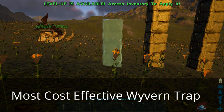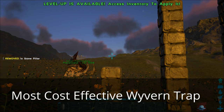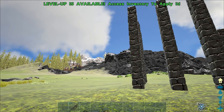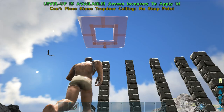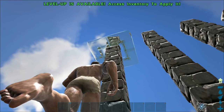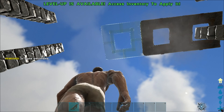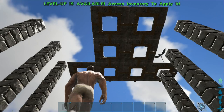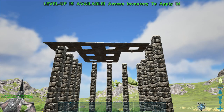When you start with your wyvern trap, make sure your pillars are 5 high. For the bare minimum wyvern trap, you need 5 layers of 5-high stone pillars in the back and a length of 4, also 5 high. To keep them inside, just use stone hatch frames. This is all you need. If you think you need a behemoth gate for a wyvern trap, you're wrong, and I will show you why.